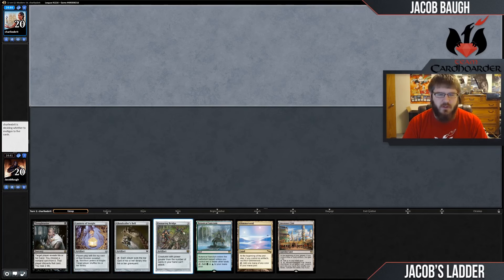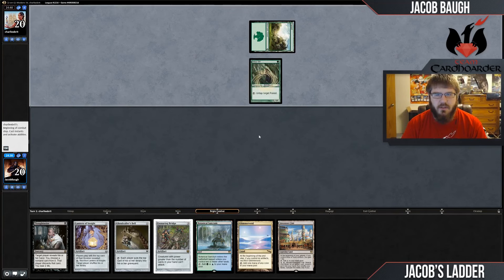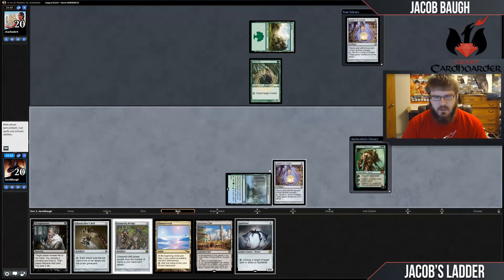We have our Lantern, a Mill Engine, and the Bridge, and a Thoughtseize for some disruption — can't really ask for more. Our opponent has Arbor Elf. Spellskite, not bad. I think I'm just going to lead on Lantern, because I can't reasonably play Thoughtseize with Glimmer Void without any artifacts in play.